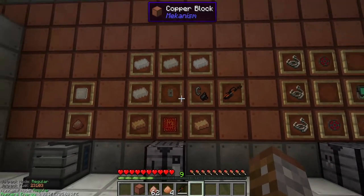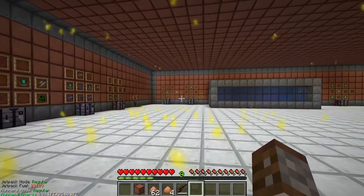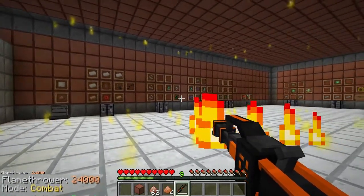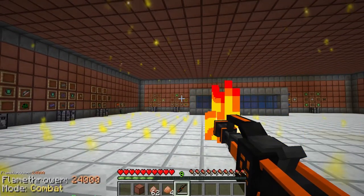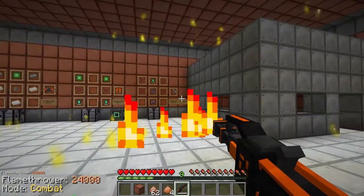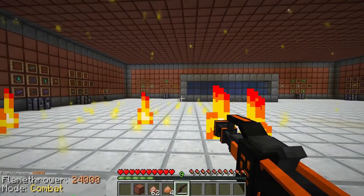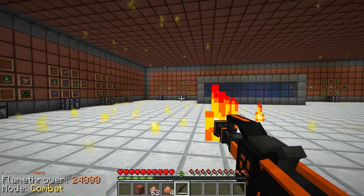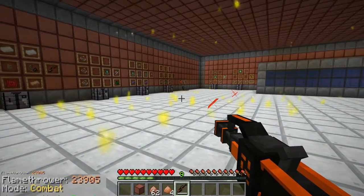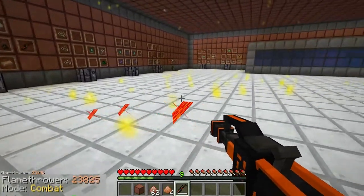With a fully filled flamethrower it holds 24 buckets of hydrogen in total, and has different modes. The modes are changed similar to the Atomic Disassembler using the N key. In combat mode, if you right-click you start shooting a beam of fire. In combat mode it's only going to damage enemies - very simple and very handy.